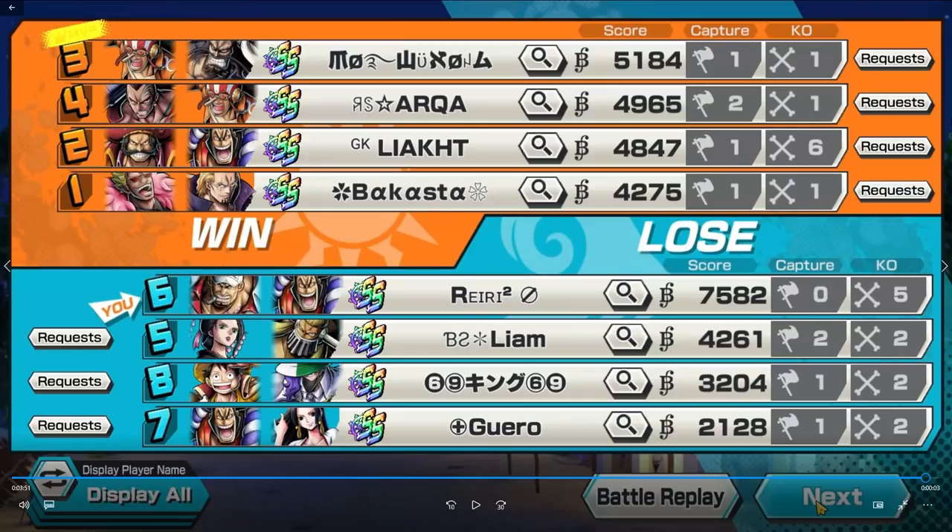Akainu Boost 3 is actually insane — one of the best Boost 3s. As a character, the damage, ability to take your dodge, three perfect dodge on Skill 2, the incinerate, the kills — this guy is insane. If he had a heal with incinerate he'd be gaining HP left and right, but that would be too toxic. Boost 3 Akainu is a different beast — a completely different beast.